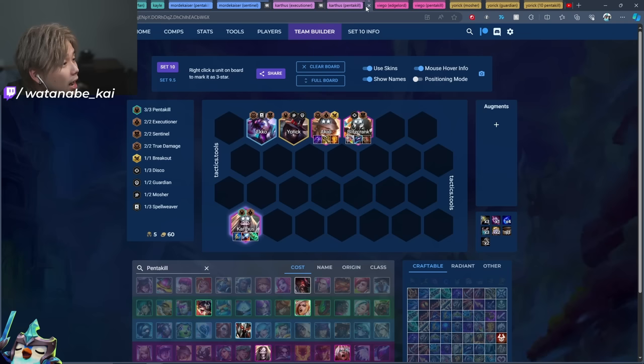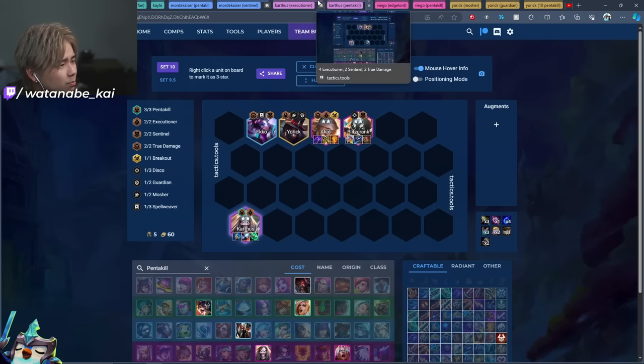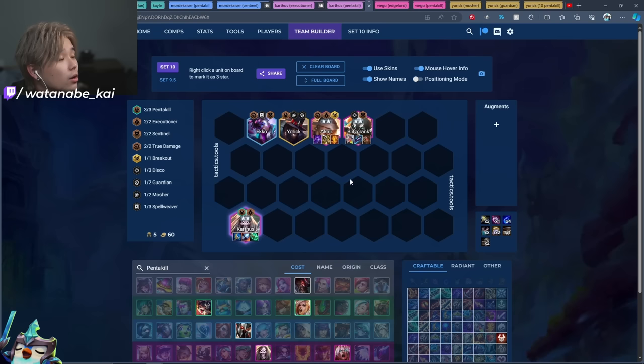For the Pentakill headliner Karthus cluster, it's very similar to the Executioner cluster. The main difference is that you have Yorick on your board instead of Vex — you only need two Executioners rather than four, so you don't need the Vex anymore. You just need any third Pentakill unit. Karthus with the Akali dual-carry, Echo, and Blitzcrank — just remember those four units and you're good to go nine times out of ten.